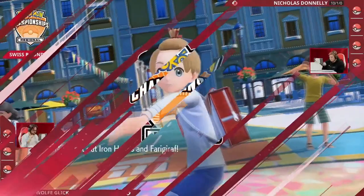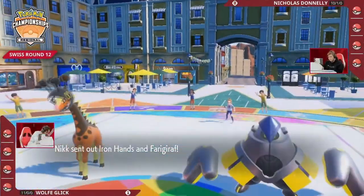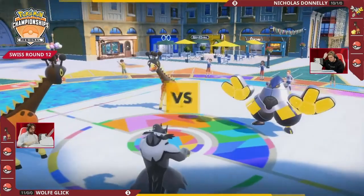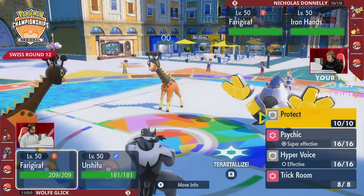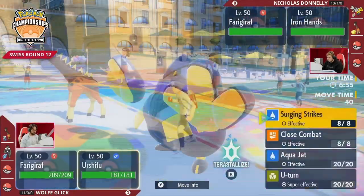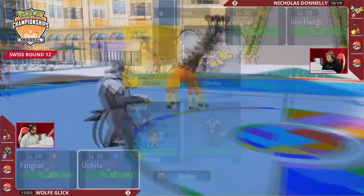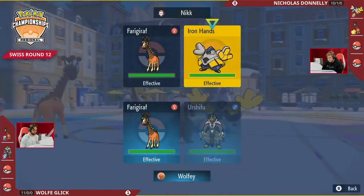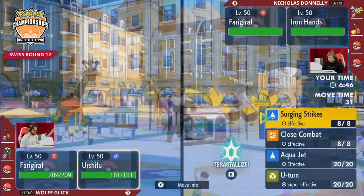With all the parting shots cycling through, the fake outs definitely felt like it was an uphill battle especially at the end of that game. And lo and behold it is going to be Farigiraf and Iron Hands for Nicholas, and Wolf with Farigiraf and Urshifu once again. I think this is a fantastic adjustment by Nicholas — it's exactly what I was hinting at.